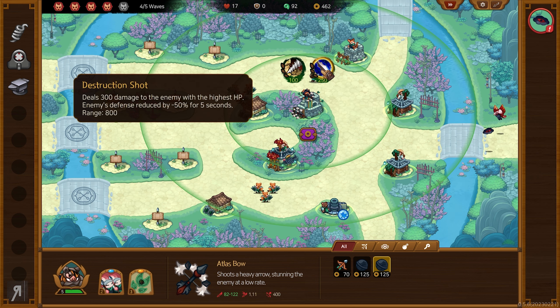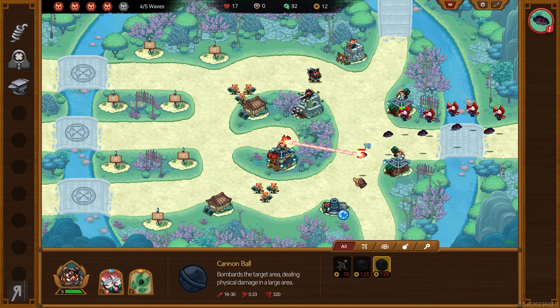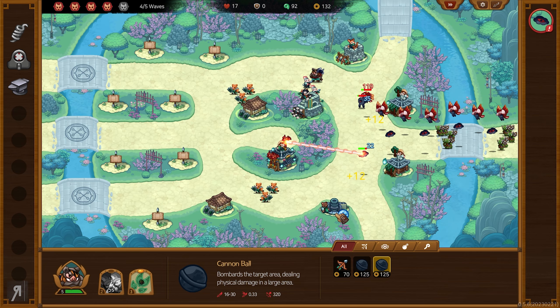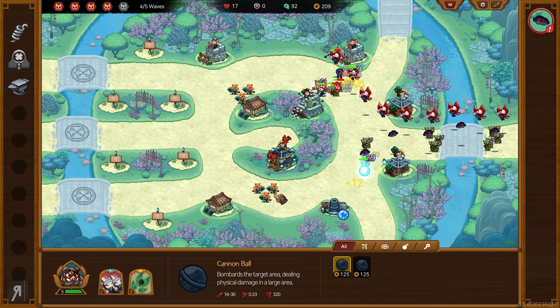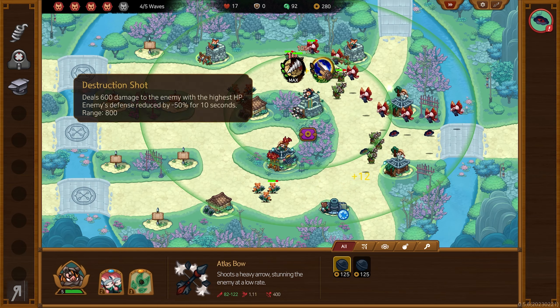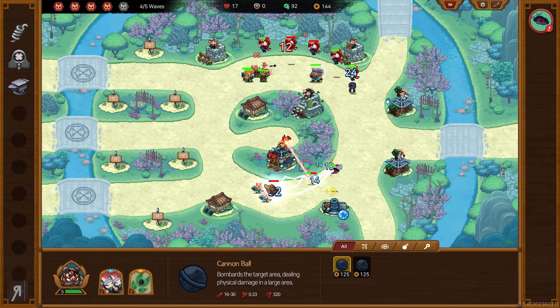What's this — ignores target's defense, deals massive damage — wow, these are amazing tower abilities! I love the unique abilities of the towers, they are so incredibly good. I need to get another wooden tower out here somewhere — I'll do the top lane because that seems to be where we need the most help. Let's advance this a little bit more — absolutely perfect!